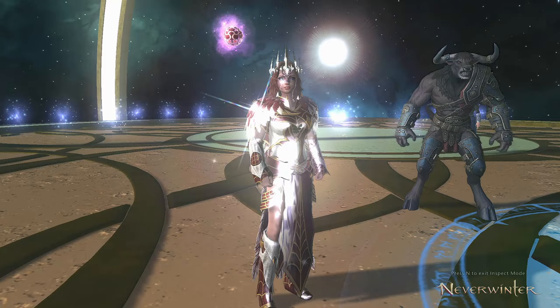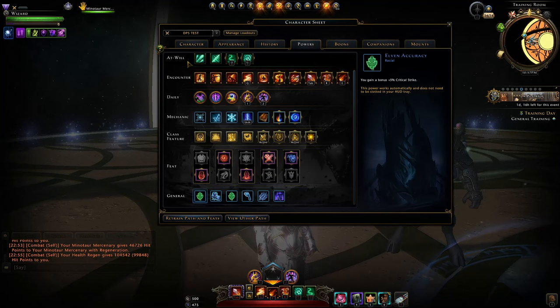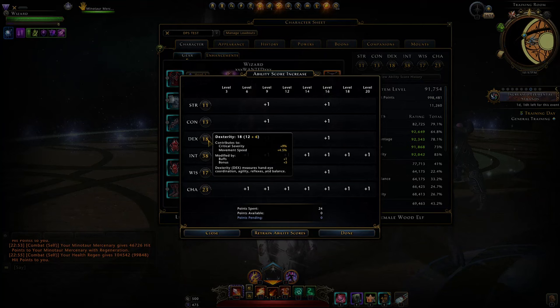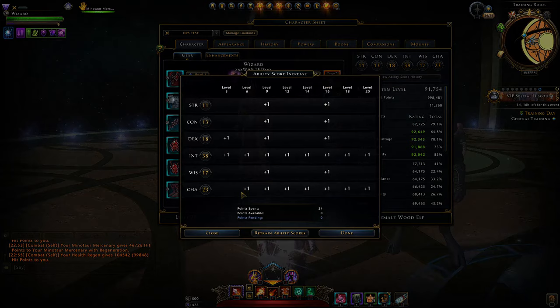Now race and ability scores. For this build I'm using the Wood Elf — it fits best with that 5% crit strike. For ability scores, we have intelligence, a little bit of dexterity, and charisma. You'll balance dexterity based on your crit severity. If you're using the perfect weapons, you can leave it at 85% and stick the rest into charisma.